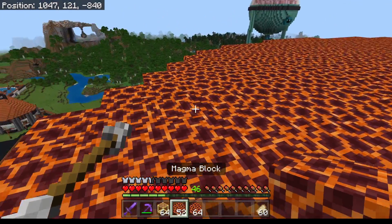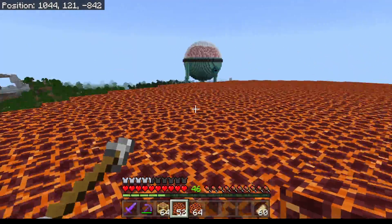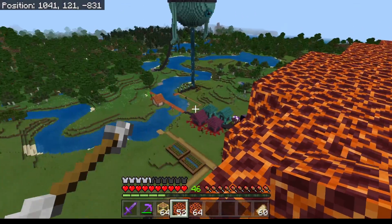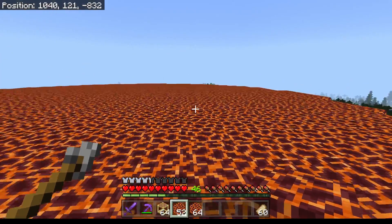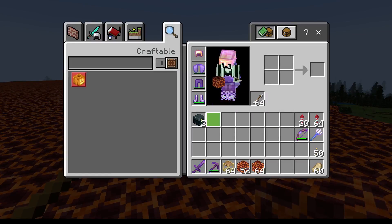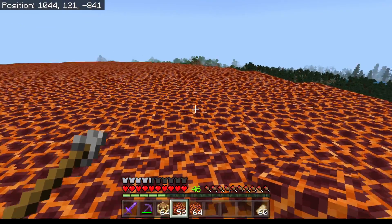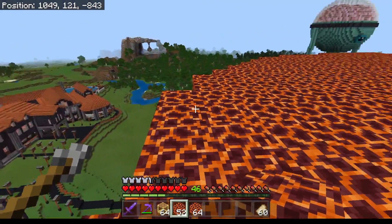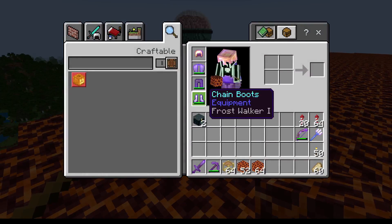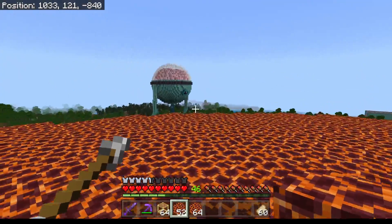I mined an arbitrary amount of magma blocks and I have a stack of 52 left after finishing all this, so that was really good resourcing. One thing I forgot to mention: without Frost Walker it's a nightmare making this. After about three seconds I decided to enchant some boots with Frost Walker. I'm not using my actual Netherite boots right now — just the Frost Walker ones, otherwise you'd have to be shifting the whole time.